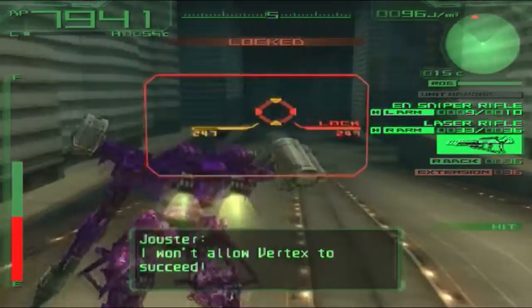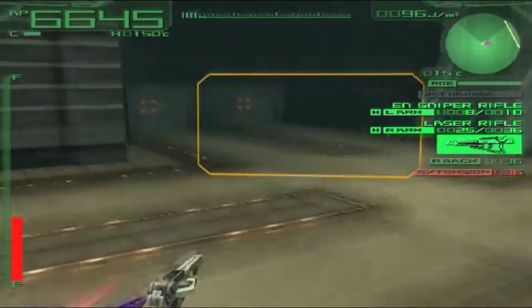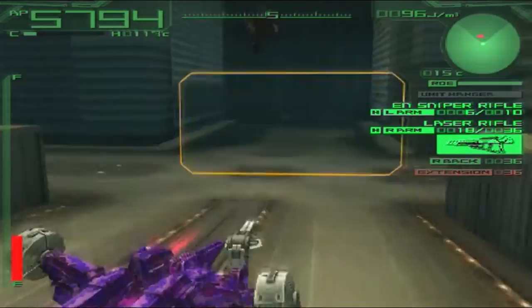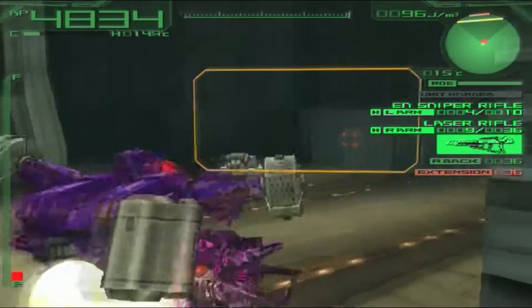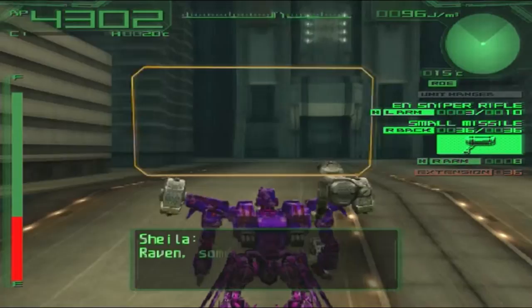I'll just keep sniping Heaven's Ray from the back. He's trying to use his missiles. Maybe I should use some of my missiles — never mind, that's not going to happen. Okay, here we go. I should not have stood still there. Here we go — don't get cornered with low energy.